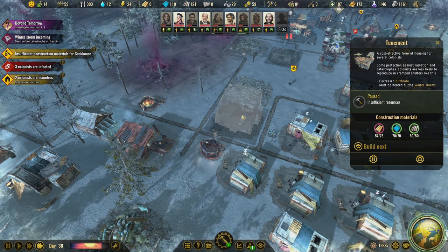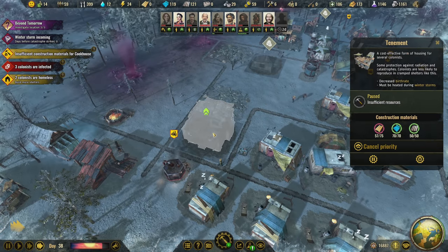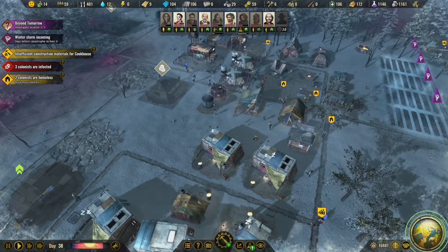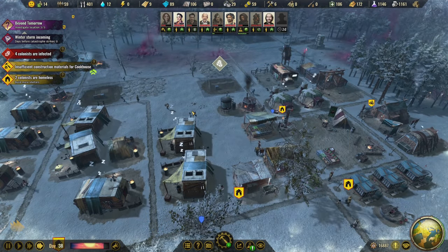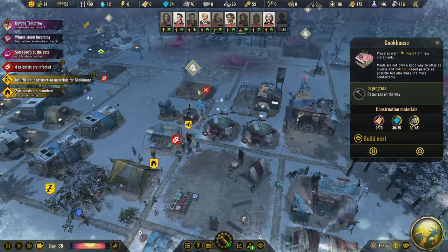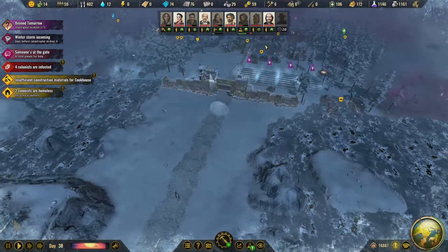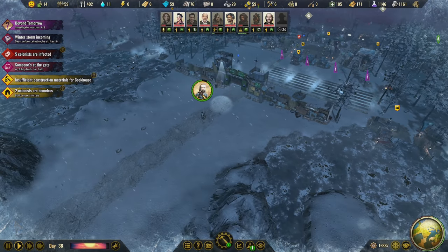I don't need to pause this — I can just set priority instead. All the resources will go here before they go there, and then the overflow can be delivered elsewhere. I'm building the cookhouse during the winter, of course, so we can just have even more firewood used in the meantime. A child arrives at the gate holding the hand of a clearly feverish and delirious woman.